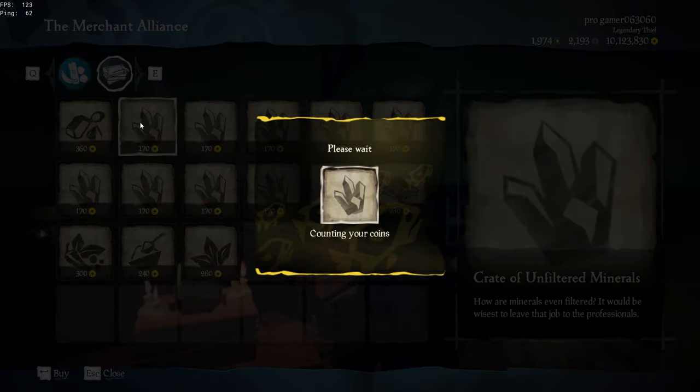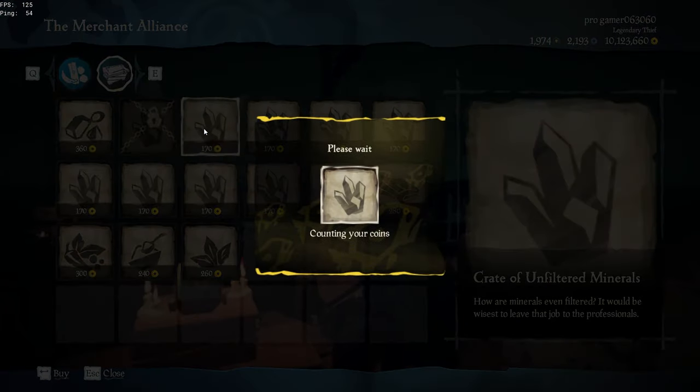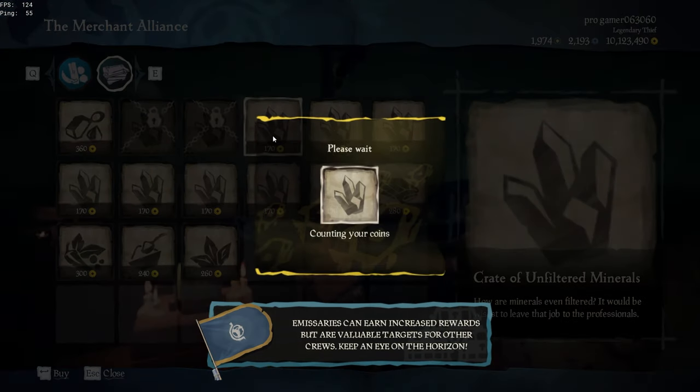The surplus good is the cheapest one from the merchant. However, I'm about to show you the best way to use commodity runs in your favor and earn easy gold in the process.